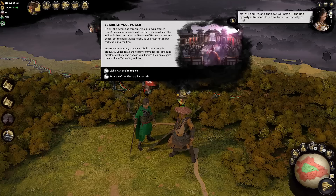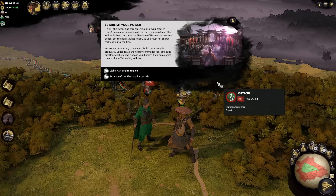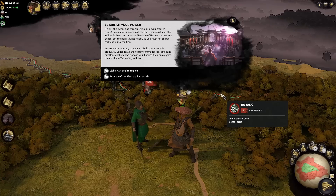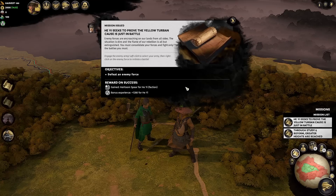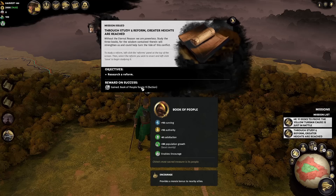That's our flyby. 'Establish your power, He Yi — the tyrant has thrown China into even greater chaos. Heaven has abandoned the Han. You must lead the Yellow Turbans to claim the mandate of heaven and restore peace.' Our first mission is just to defeat any enemy force, and we'll pick up a silver spear to use on our leader who uses a spear weapon, plus some experience for He Yi. We also have the typical missions to get the Book of the People — one of the three gold book items focused on population growth and providing Encourage.